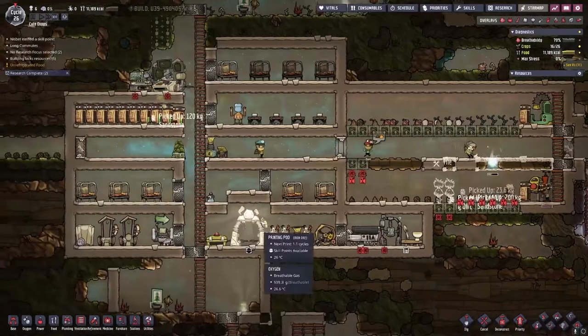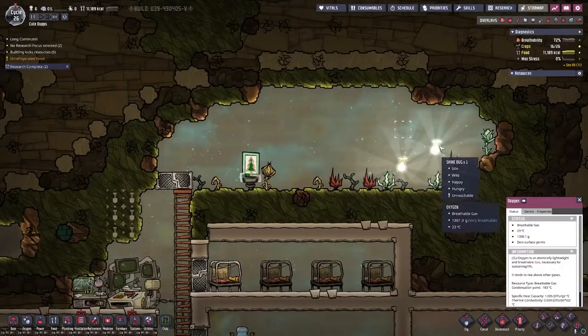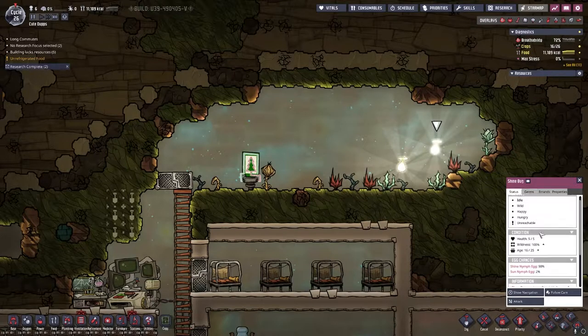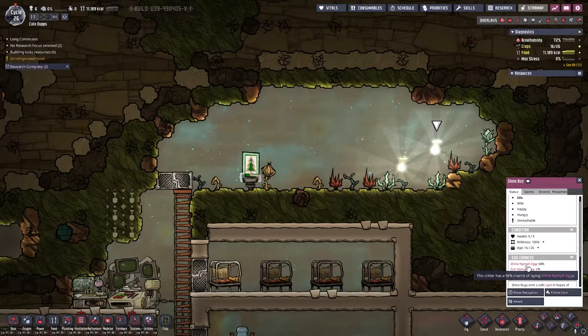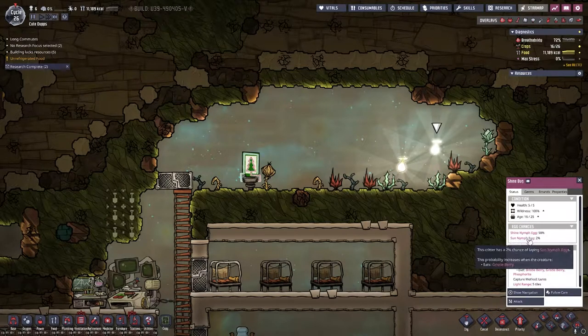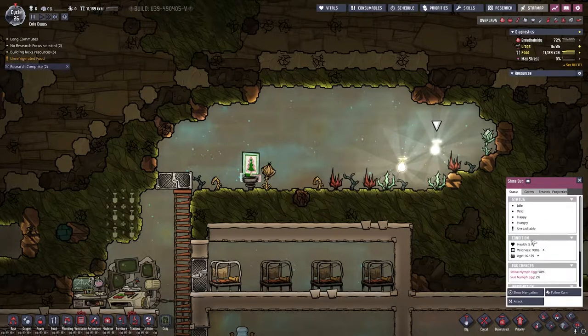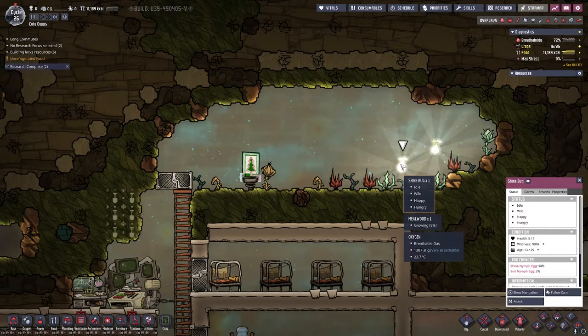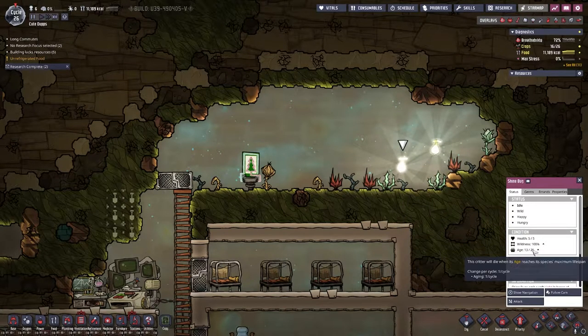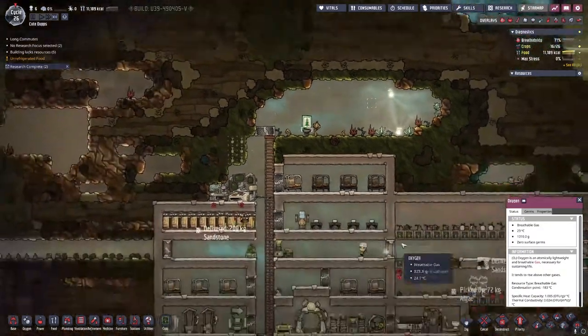Bristle blossoms planted, and nymph egg — nope. You guys are really making this hard. Egg chance — I wish it told me how often they will lay an egg. Bristle berries — yeah it doesn't really tell you. Unreachable, hungry — it does not say age or maximum lifespan. They'll die — I don't know if when they die you get an egg, that could be it.